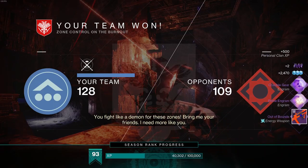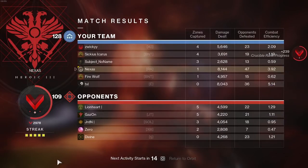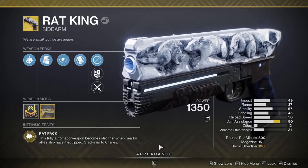Overall we got 47 opponents eliminated at a 3.92 KD and I capped one flag — I promise I always cap flags, I don't know how I only have one. But that is it for the Rat-Hauberk build.